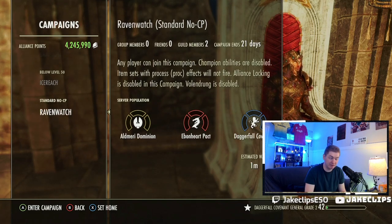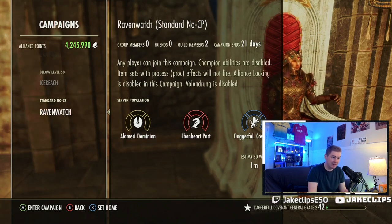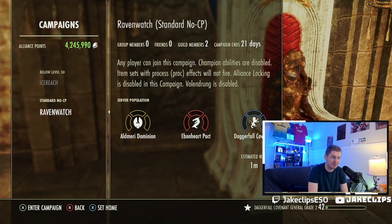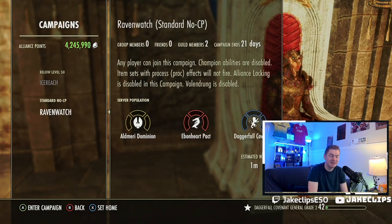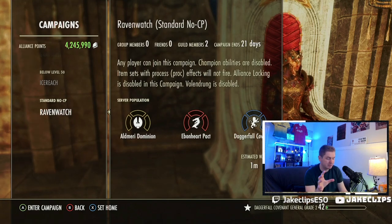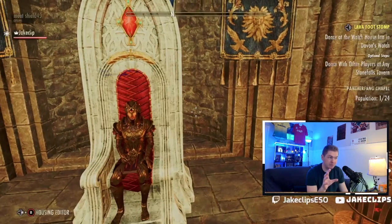Now the cons: you may run into a situation where you're not the emperor, somebody else is, and everything is taken. Your entire campaign is covered in blue, there are no farms you can take, no Elder Scrolls you can take. That's definitely a con in a campaign with fewer players, because one alliance can completely steamroll the entire campaign. You may basically have to wait for another alliance to get on and form a counter-offensive, and you're still going to be tempted to fight because you need more AP to maintain yourself on the leaderboard.